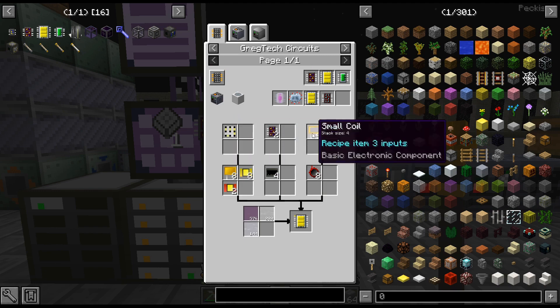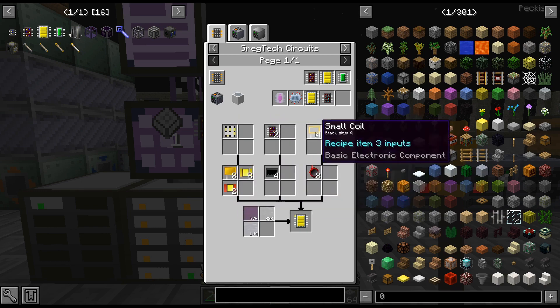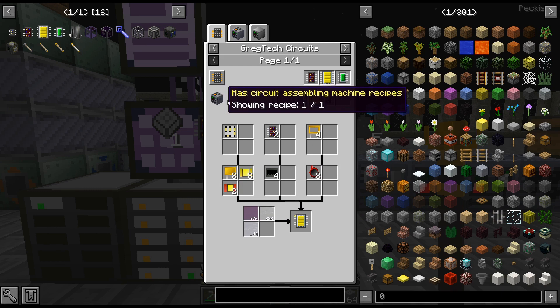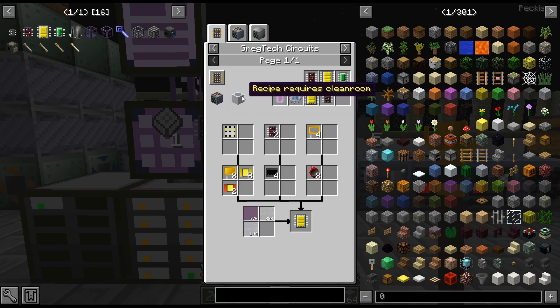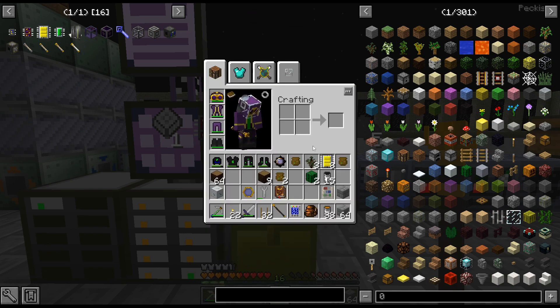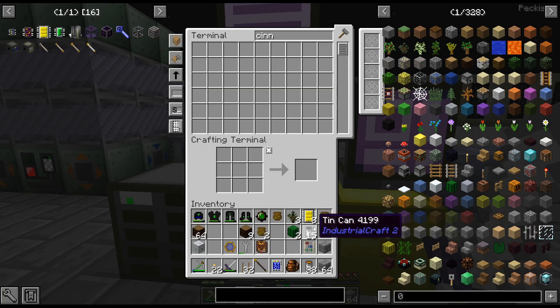Being able to clearly see the OR dictionary is awesome. Obviously there's no OR dictionary for those, but for the capacitors you can use either type, which is really cool. It does say it needs a clean room — I don't know if that means anything, but it doesn't require a clean room. That is just really really cool. Obviously at some point we will get to this, but I think that's LUV, isn't it? Alright, so I got that going because I want to craft something up with those.